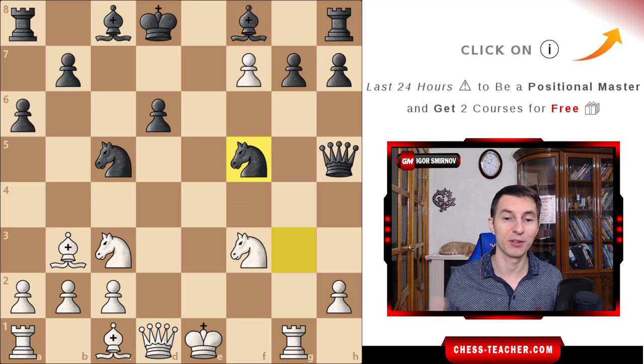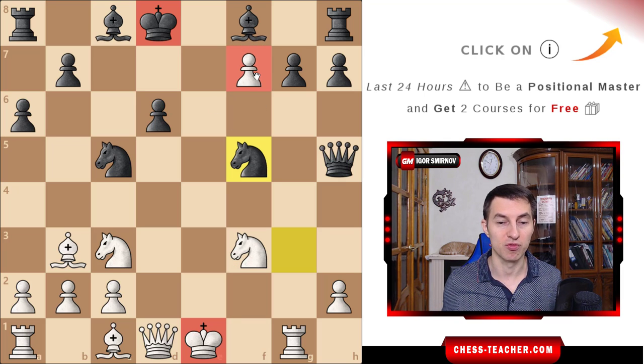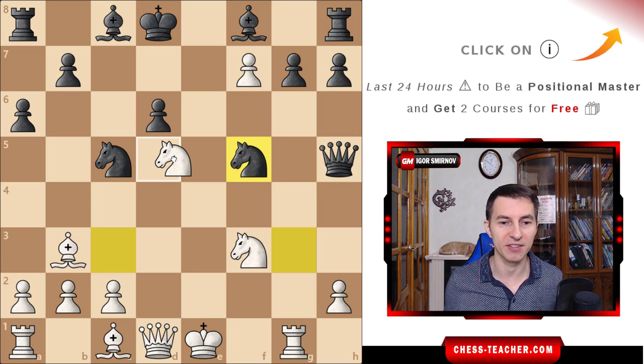Now when the dust settles and we can evaluate the position: first of all, white's king was not checkmated. Moreover, black's king also got exposed and seems equally vulnerable. But white is just way more active overall, and there is this really strong pawn on f7, very close to promotion. Therefore white has a strong advantage. But Fischer played another interesting move, probably unexpected by black — he decided to give up this pawn on f7 and just played for a bold attack: knight d5.